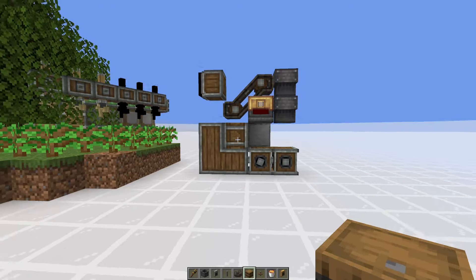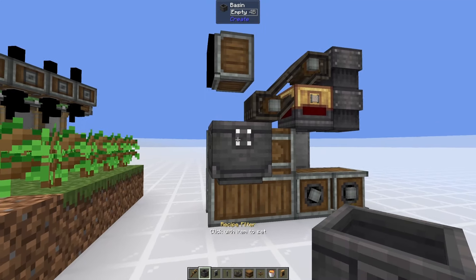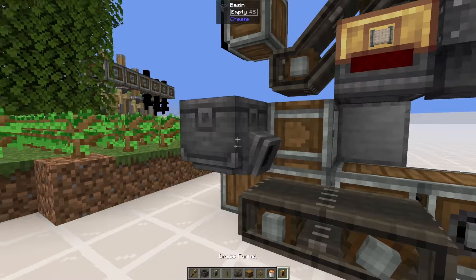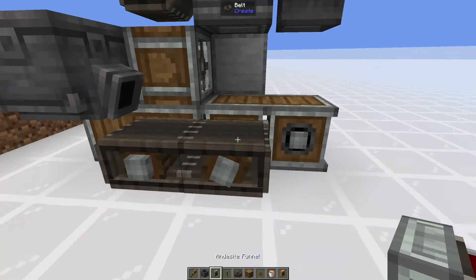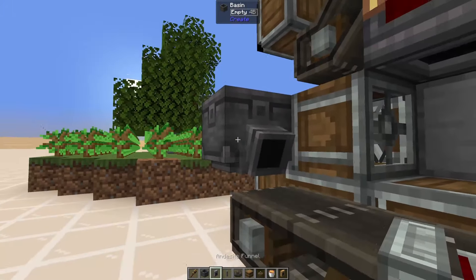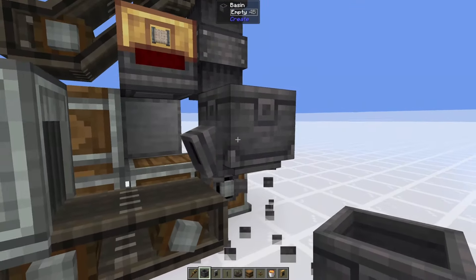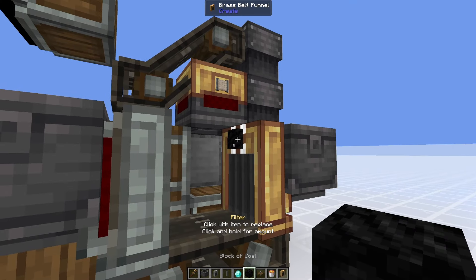We can break those temporary blocks and should see that this portable storage interface connects with the other one — I might have gotten it one block too close, so back that up one more block. Once we verify that the portable storage interfaces are connecting, we can get to placing the item collection bit. I'd actually wait to place that funnel until pretty much the very end. Diagonally down from this portable storage interface we're going to place a belt and connect those.